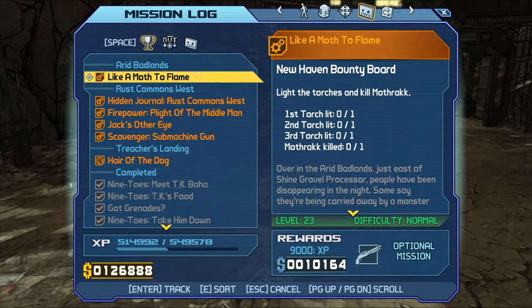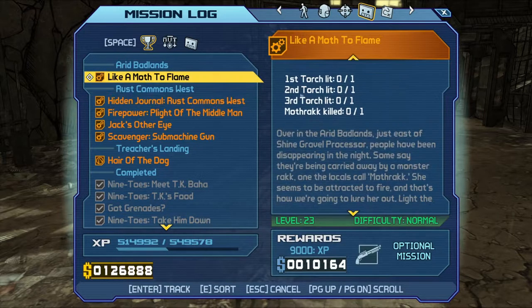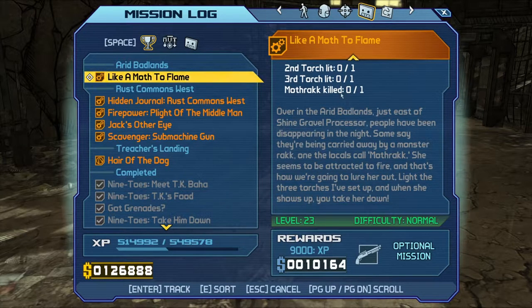Light the torches and kill a Mothrak. Over the Arid Badlands just east of the Shine Gravel Processor, people have been disappearing in the night. Some say they're being carried away by a monster the locals call Mothrak. She seems to be attracted to fire, and that's how we're going to lure her out. Light the three torches I've set up, and when she shows up, you take her down. $10,000 a shotgun.